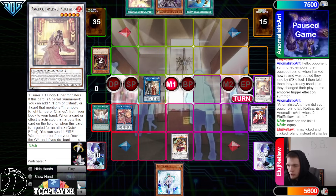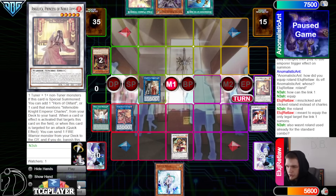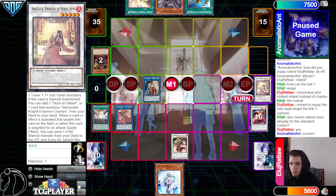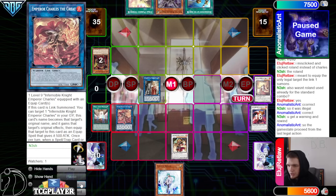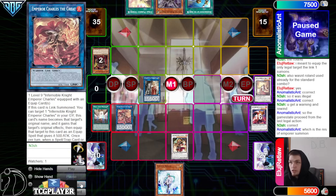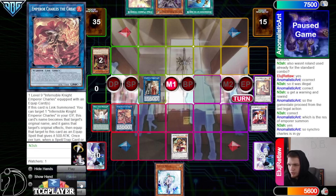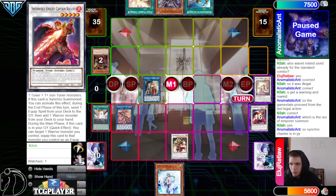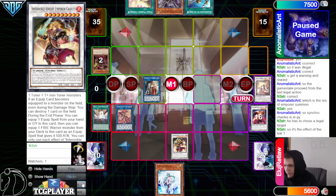How can the link one equip Roland? They misclicked and clicked Roland instead of Charles — meant to equip the only legal target. The link one wasn't Roland used already for standard combo — yes. So if Roland was already used, we're trying to get the link one to equip it. So it was illegal, correct — you get a warning and rewind. Proceed from the last illegal action, which was the res of Emperor summon. So synchro Charles is engraved — because technically you summon link one, you declare the effect, you target Emperor Charles, and then they equipped the wrong thing. Just go back, it's such a simple fix.